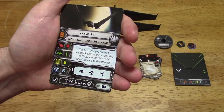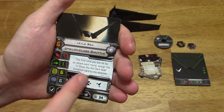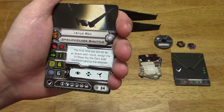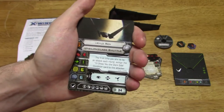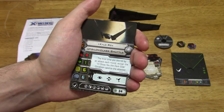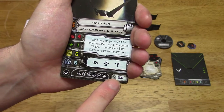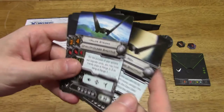Kylo Ren's special ability: the first time you are hit by an attack each round, assign the Dark Side condition card to the attacker. Condition cards are somewhat of a new thing — they can be assigned to friendly ships or enemy ships depending on the situation. I'll show you the condition card shortly. The ship has focus, target lock, and coordinate action, which I've only really seen on huge ships. It allows another friendly ship at range 1 to 2 to get a free action. The cost of the ship is 34, and you've got your upgrades listed.